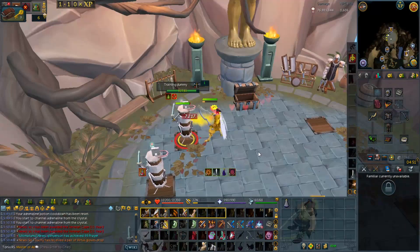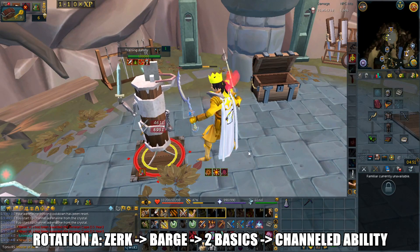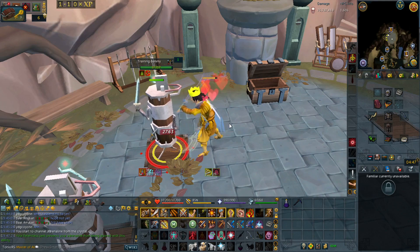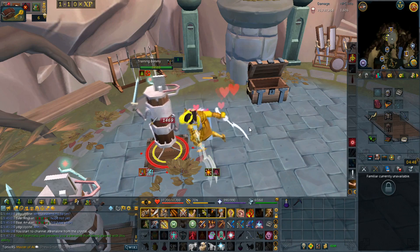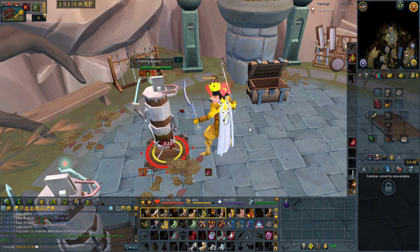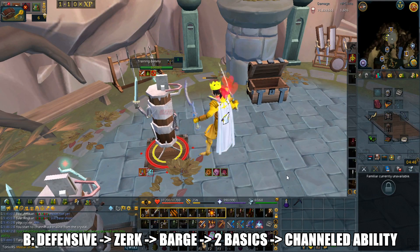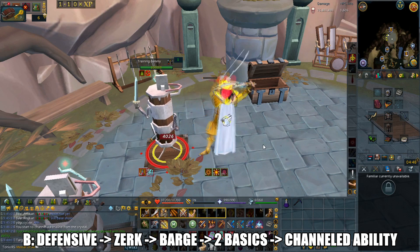I'll demonstrate two rotations. Rotation A is when you have 100% adrenaline but haven't attacked anything in a while or are starting a fight: use Berserk, then Greater Barge, follow with two basic abilities, and finally hit your channeled ability of choice. Rotation B happens mid-fight when building toward Berserk: build to around 92% adrenaline, use a non-damaging defensive ability, then hit Berserk, Greater Barge, two basic abilities, and finally a channeled ability.